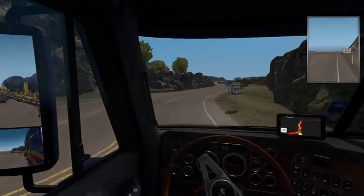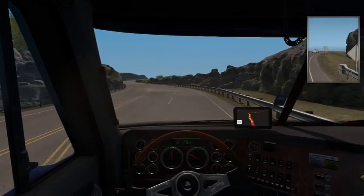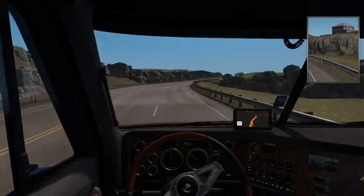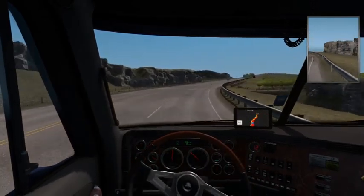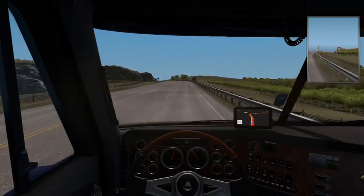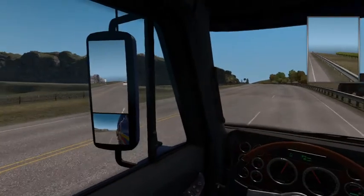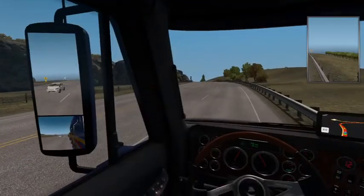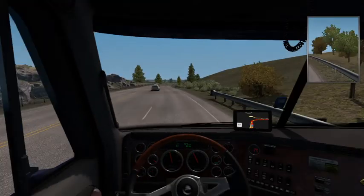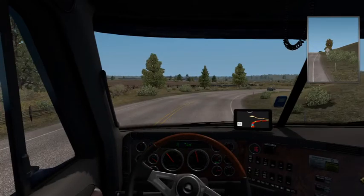We're going to be going uphill out of Bend. Oregon's kind of a very hilly state, but it's also a very beautiful state. 45 mile an hour — we're going to be doing the speed limit. We're going up a fair bit of hill here. There's a winery over to our left — more of it. Houses to our right, winery on the right, houses on the left. I'm glad that Prius passed me — I don't know where he's going.